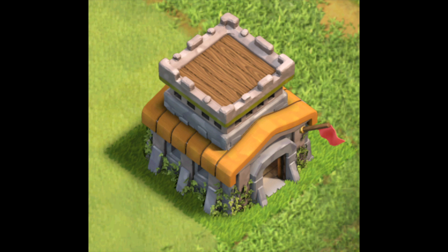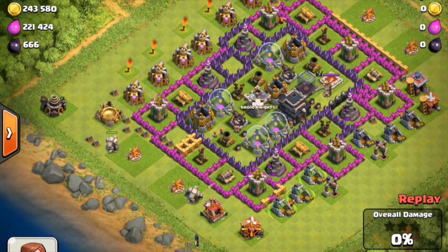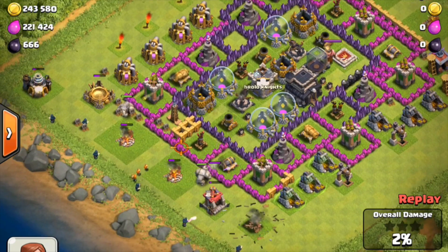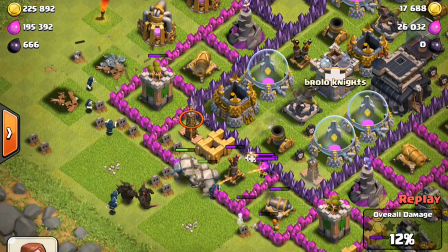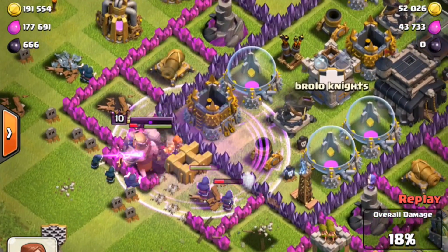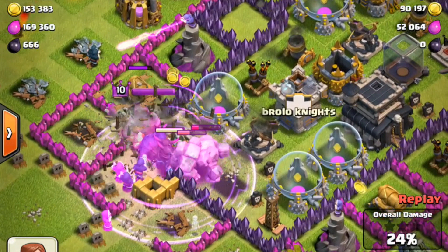Now we'll show a Town Hall 8 replay first, but you'll quickly notice that the strategy is pretty consistent throughout Town Halls 8, 9, and 10. As you watch the lower left of the screen, in come the Golems, placed far enough apart that they target separate defensive structures. The Wizards in behind, just wide enough to take out all of those surrounding structures while the Golems distract all of the fire from those defenses. Next come the Wall Breakers, and they arrive at the wall untouched by any defensive structures. They blow a hole wide open in that wall, and although the Golems do bunch up at this point, they did provide enough distraction for long enough that those Wizards took out all of the surrounding structures. That sends the rest of the units into the center, and by the time they're in through that second enclosure, there is already nearly 25% of this village destroyed.